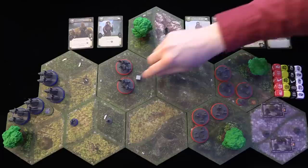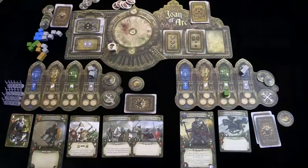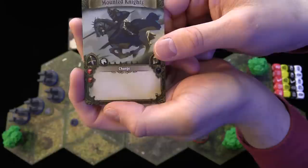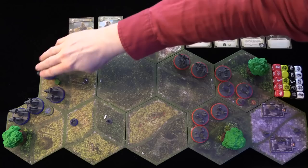Let's go over a couple of other cube types for movement. The French player had a charge activation cube. In order to use it, you need to have a unit with the charge skill. That allows troops with the charge skill — if they are infantry, they can move one space, or if they are cavalry, they can move two spaces and attack in the same activation.